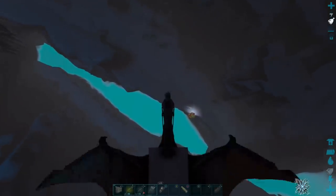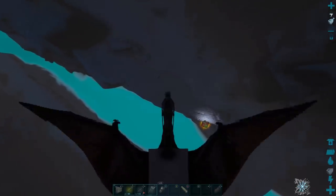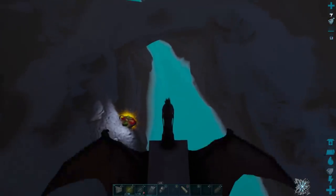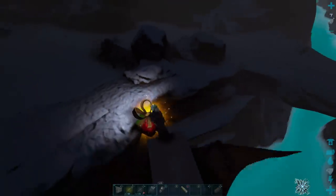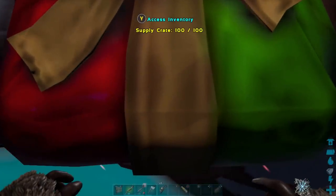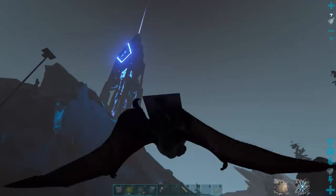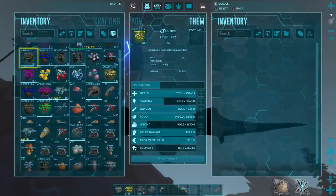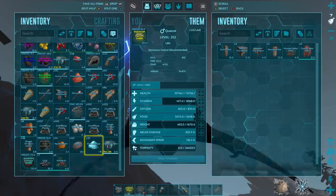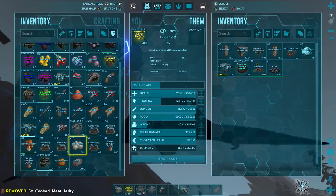What I'm showing you is real time - if you follow the package it takes a while. It landed right here and Beast is coming down on our dedicated server to the package. He goes in and gets all the stuff - he's encumbered. Look at all the stuff he got though: an ascendant gas bag saddle. Coal is ridiculously heavy. If these packages land somewhere dangerous you can expect to have problems. He goes into his inventory - you get your coal, your mistletoe. You do not want to take them right away to the Gacha Claws because you want to get as much coal and mistletoe as you can.